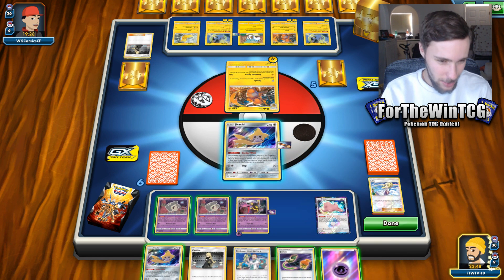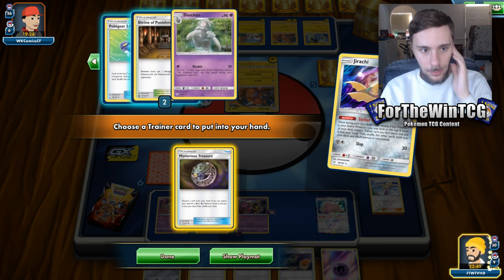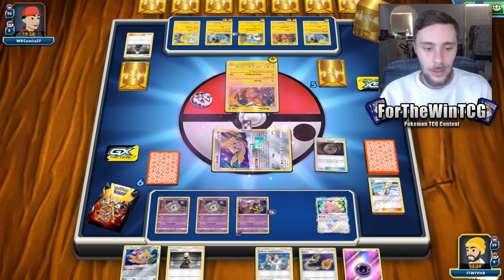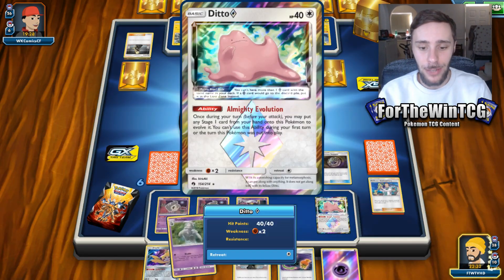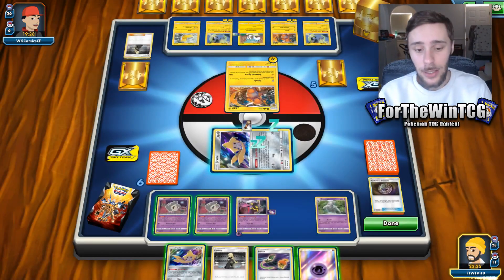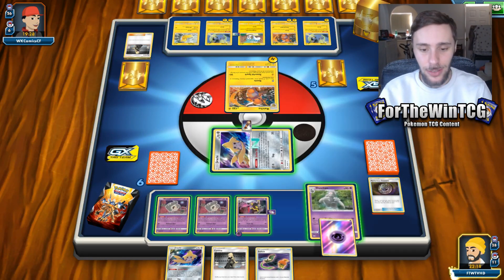Let's think a second. If we use Stellar Wish we can get Mysterious Treasure, which can get us some Dusclops out. I don't want to use the ability now — these resources are pretty good, so I'd rather just manually evolve. I'm going to get it on this Ditto so we can rare candy to Dusclops. Bear in mind, we still have three rare candies in the deck. This gives a lot of evolution options, which makes this deck wildly consistent.